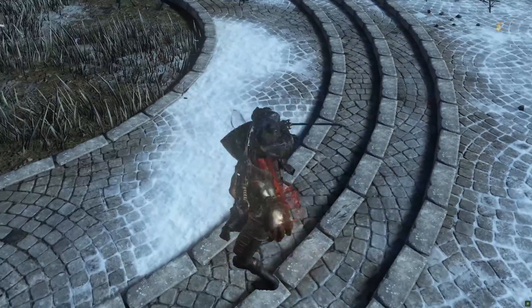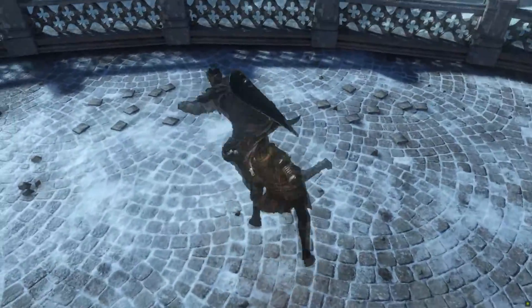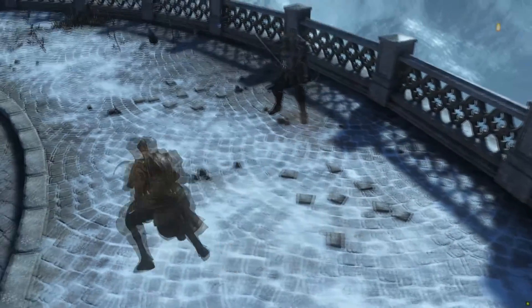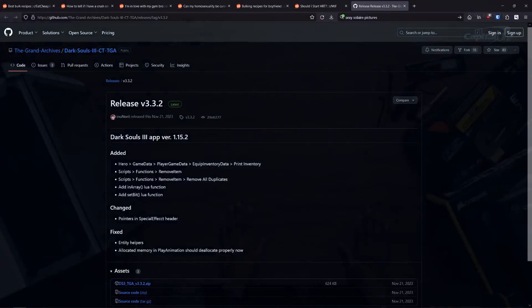You'll need a couple things to get started. First, you'll need Cheat Engine. I've linked a clean Cheat Engine download in the description, courtesy of Inunori from the Grand Archives Discord server. Download and extract it to where you want. Next, you'll need a table. I've linked the GitHub in the description below, also courtesy of Inunori. You'll want to download and extract this zip file.